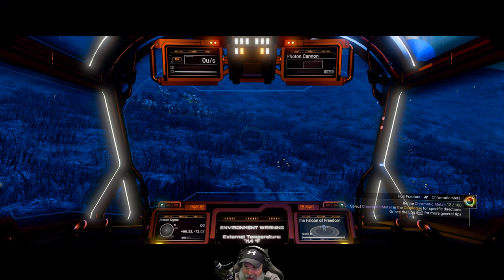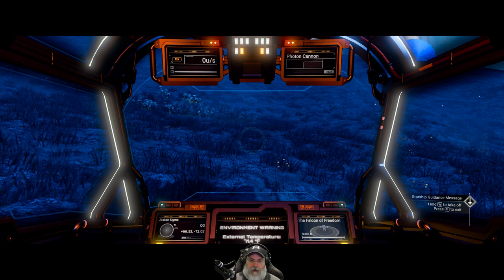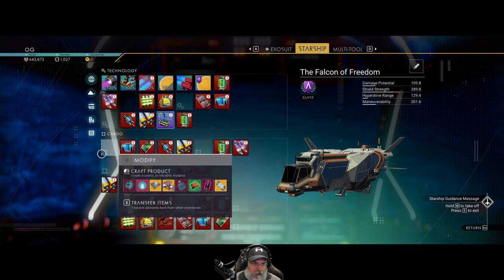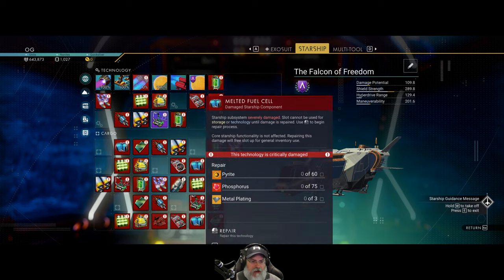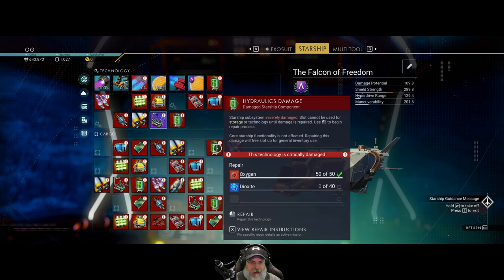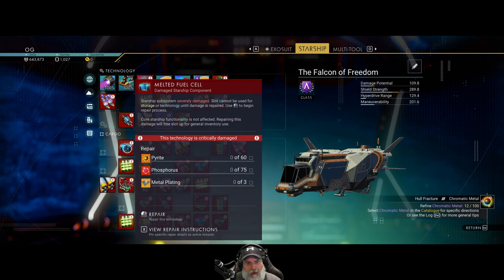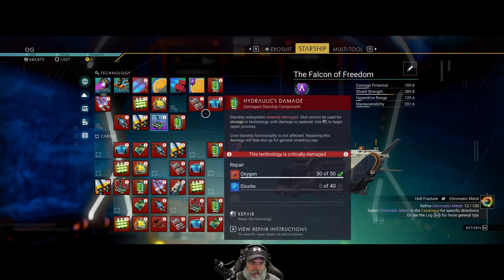Welcome back everybody to No Man's Sky, I'm Old Guy Gaming. In this episode we're going to continue working on repairing the Falcon of Freedom. Basically what we have to do is repair these things to get them out of that slot and free up cargo slots to use.